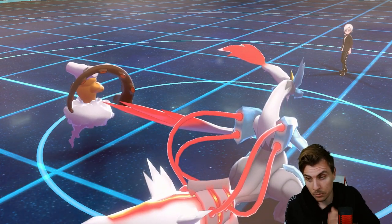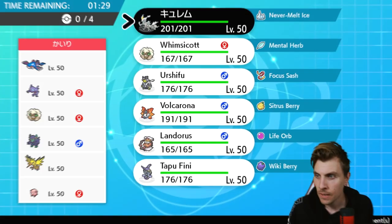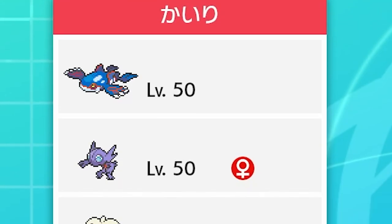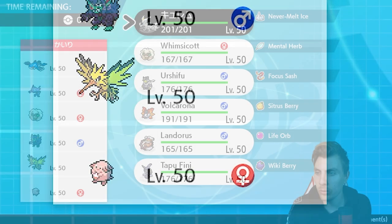That's a nice way to pick up a win. It could have gone easily the other way with different item choices from my opponent, but we'll take it. We're off to a nice start. Next up we have a team of Kyogre, Sableye, Whimsicott, Grimmsnarl, Zapdos, and Chansey — all the pranksters on one team, plus Zapdos and Chansey.